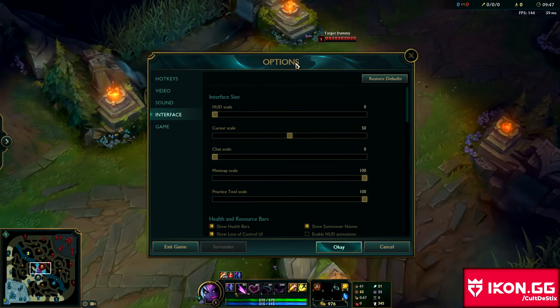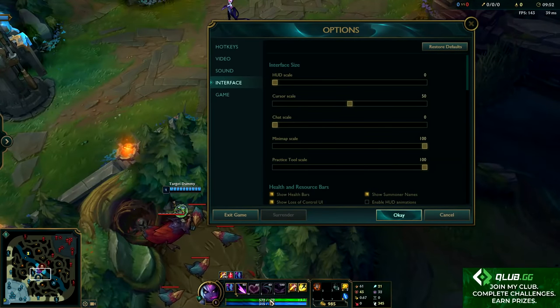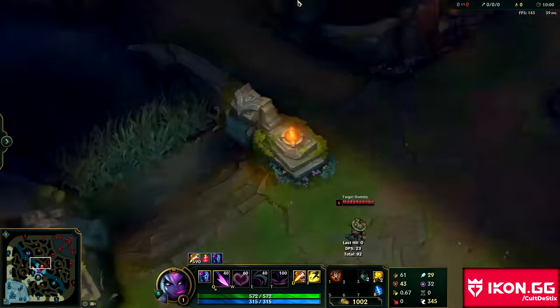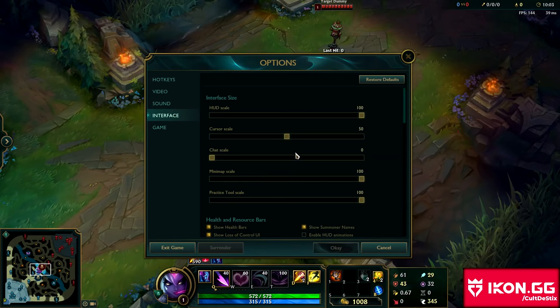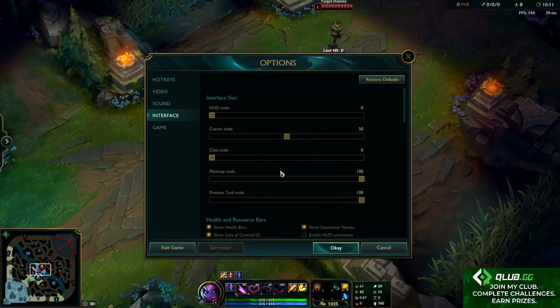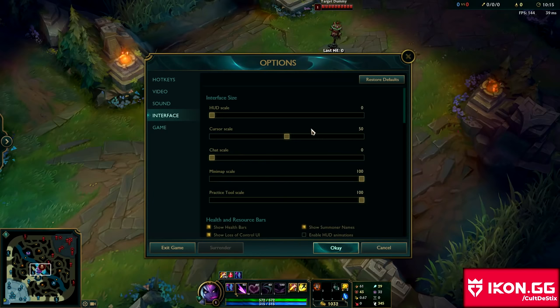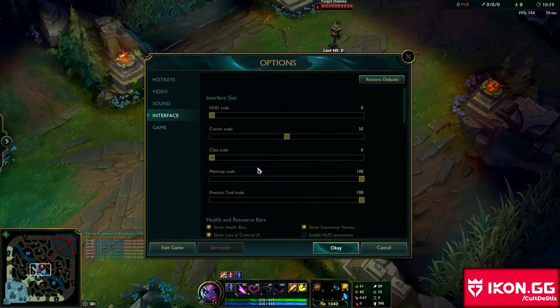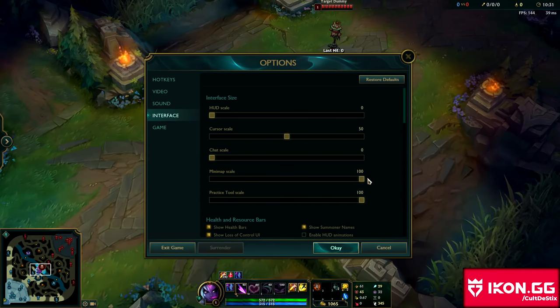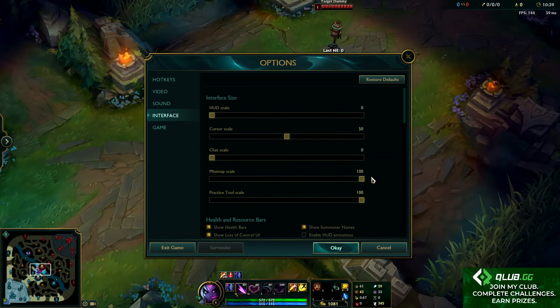For the interface, I put the HUD at zero. The bigger your HUD is, the more of your screen it takes up — you see how it gets way bigger and you can see less on your screen. You might as well have it on zero; you can still see your stuff easily. If you have bad eyesight, leave it around 30 or 40. Cursor scale I leave at 50 — I like a large cursor. Chat scale I put at zero; I'm not too interested in reading chat. Minimap scale I put at 100. I would recommend playing with it on 100 to 150; 200 is a little too large for me since I play on so many accounts.